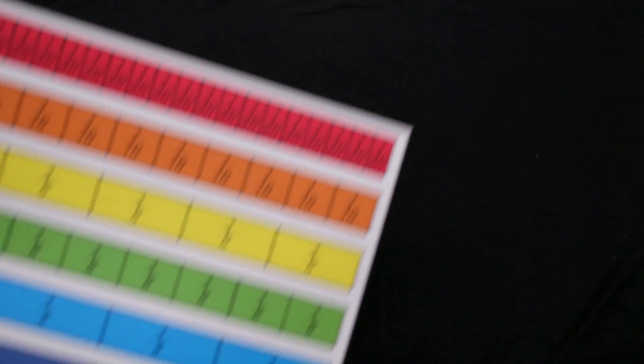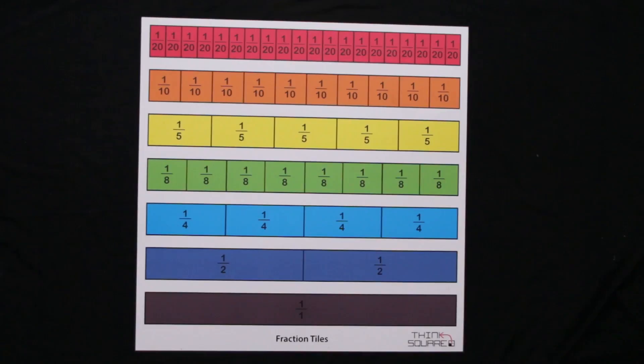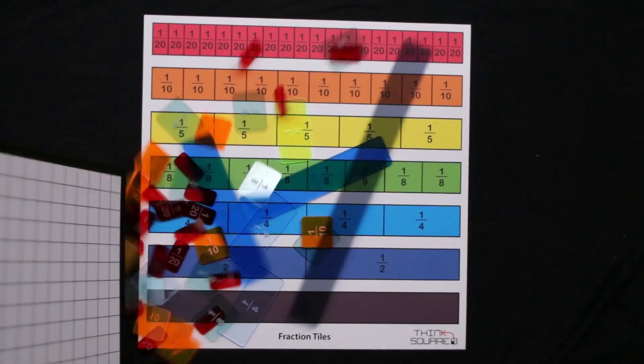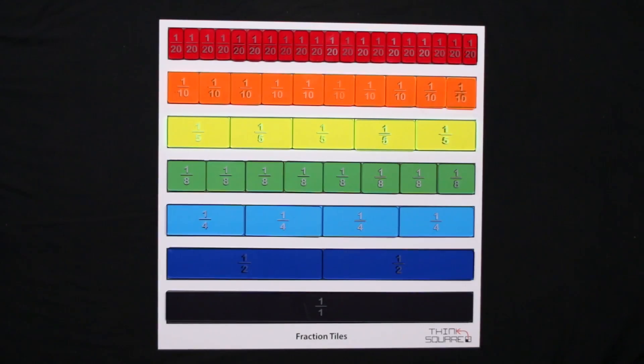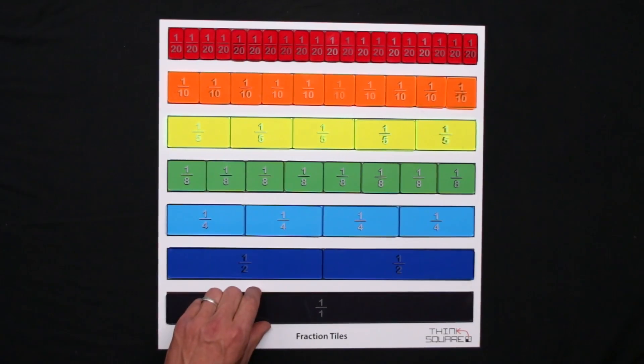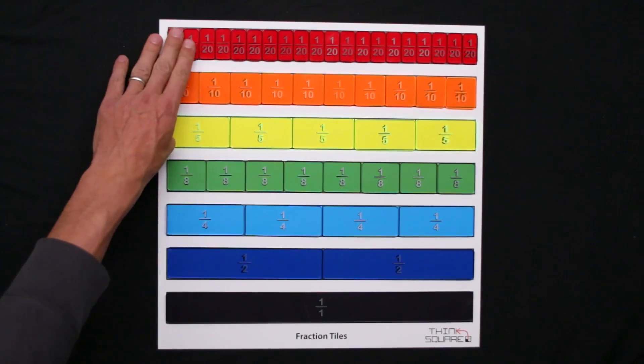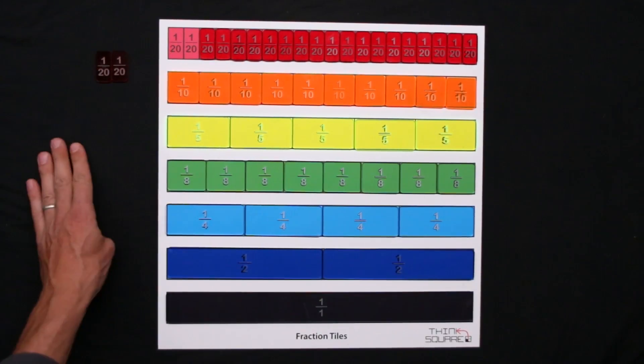The One is a two-to-four player game. To play, you will need a Think Square fraction tiles board and a full set of fifty fraction tiles. The aim of The One is to collect the one tile by trading or taking tiles during your turn. Each player starts with two 20th tiles.